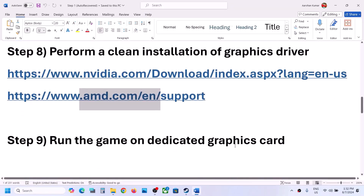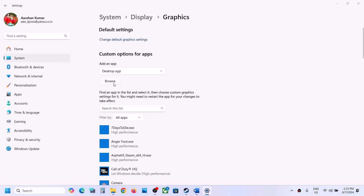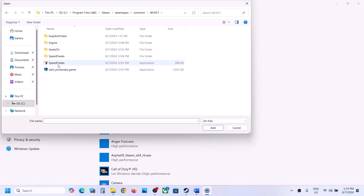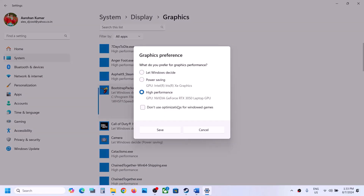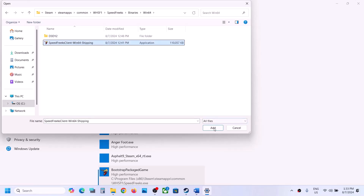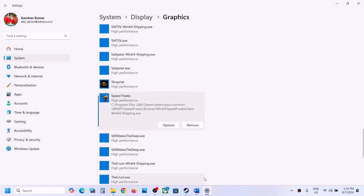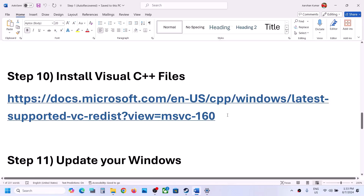The next step is to run the game on the dedicated graphics card. Type Graphics Settings in the Windows search box, go to Graphics Settings, click Browse, navigate to the game installation folder, select the game exe file, and click Add. Once added, click Options, select High Performance, and click Save. Repeat this by clicking Browse again and adding the SpeedFreaks\Binaries\Win64 exe file as well — set it to High Performance and click Save. Then launch the game and check.